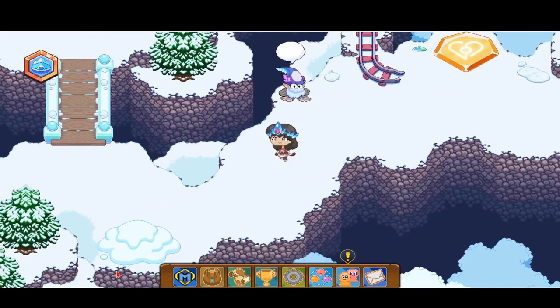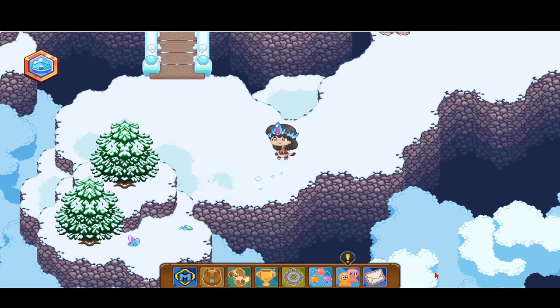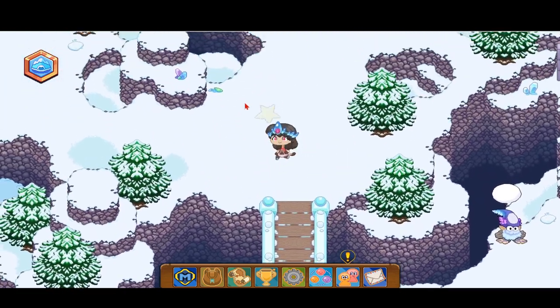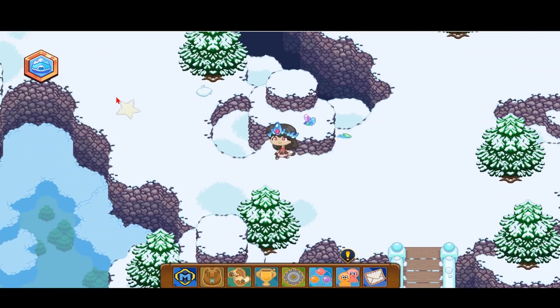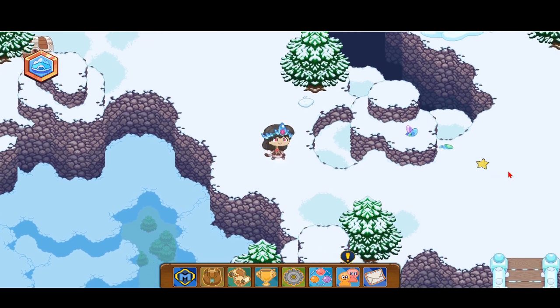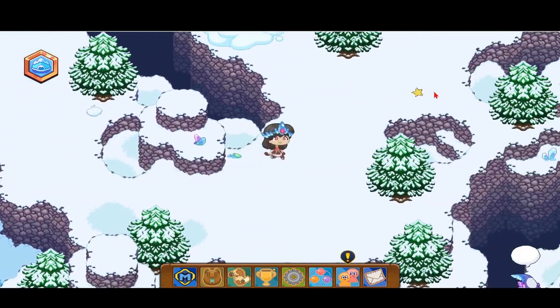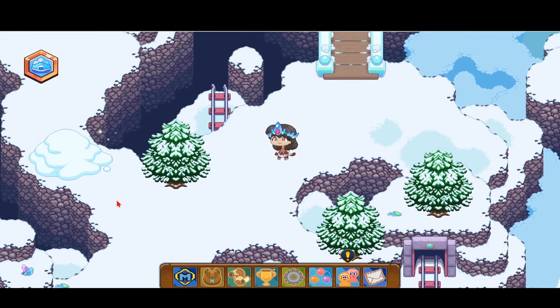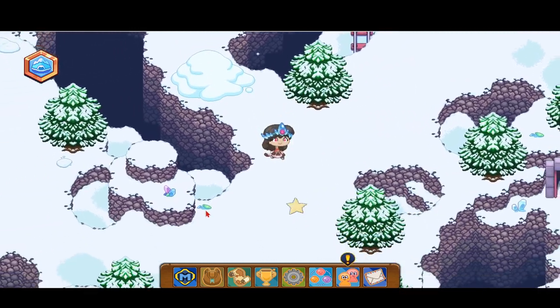The next thing you're going to do is go up this bridge over here, and you're going to see three different pathways — one leading to the left, one leading to the right which is this bridge over here, and you want to go inside the middle one.